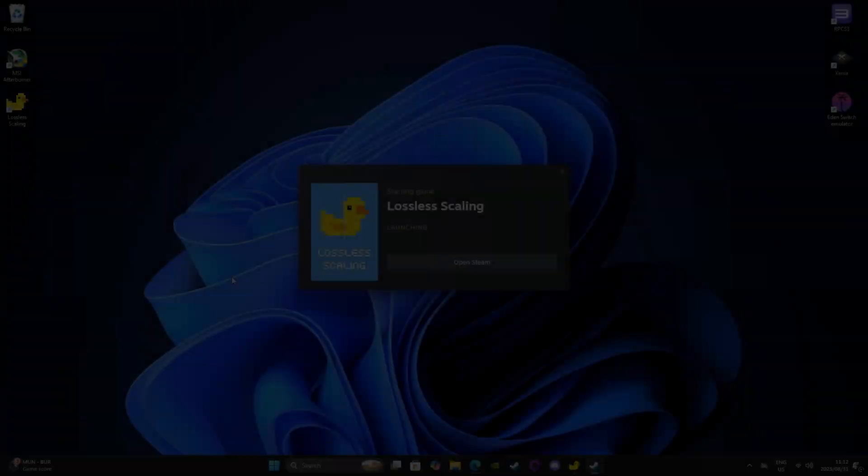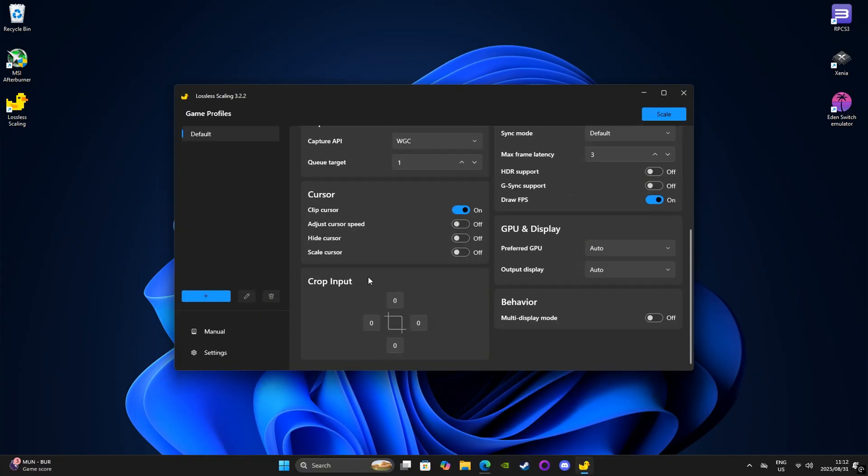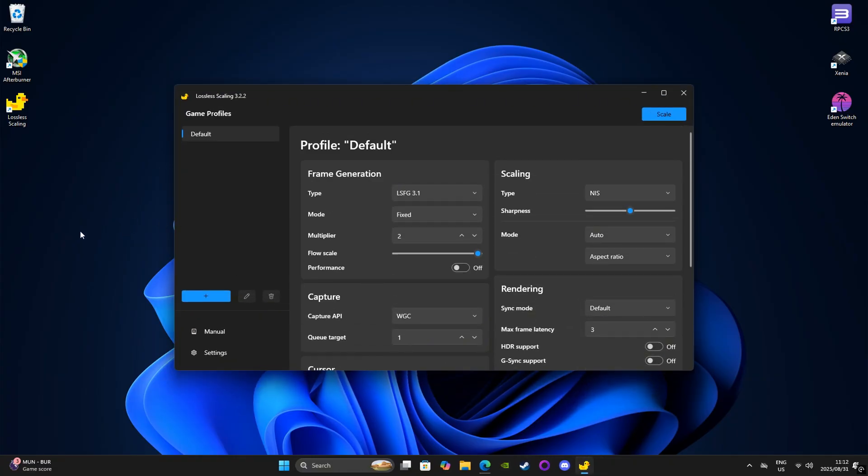So let's see how it went. The easiest part was setting it up — there really wasn't much to understand. Basically, the software allows you to do two things: FrameGen and AI upscaling. For FrameGen, choose the latest version because it works the best. Under scaling, choose the NIS version. It wasn't perfect, and I'll expand on that later, but it definitely yielded the best results for me — it's even better than FSR.